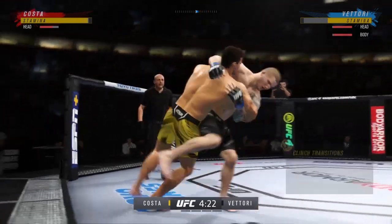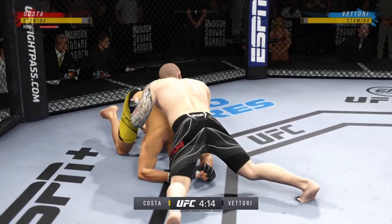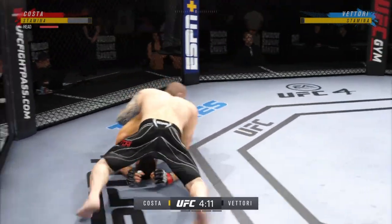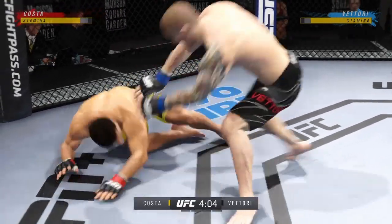If you like Muay Thai striking, he hip tosses him down. Now we'll see if he can advance position — right into side control. Good movement by him here, transitioning very well on the ground tonight. Step for step, he's staying with his opponent in every transition.